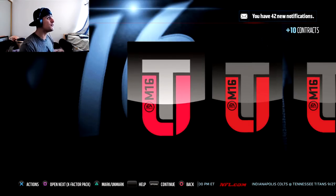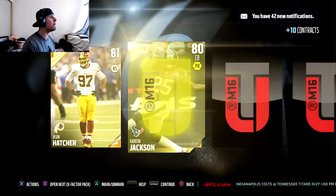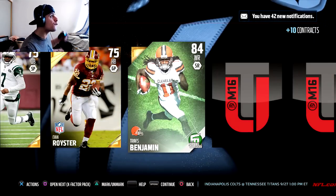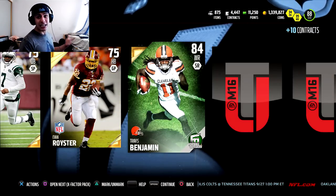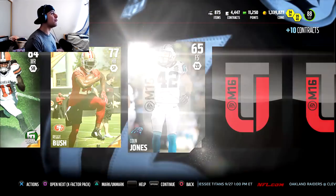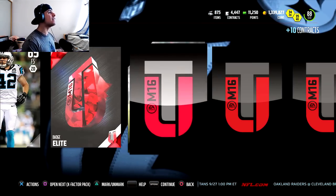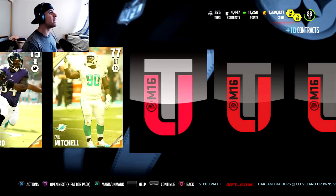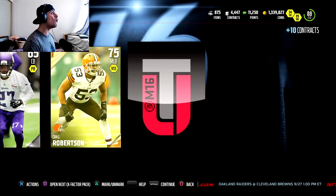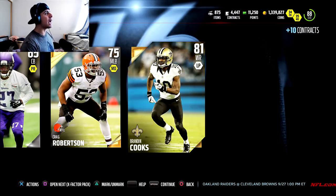Jumping into our third X-Factor pack, looking for Curtis Martin. So far we haven't been so lucky. Looking for our first legend as we get a Travis Benjamin — we have the Cleveland Browns connection in two consecutive packs. And we get a Reggie, pushing another badge elite. These red flashes are already not getting me as excited as they used to. Looking for Curtis Martin — still nothing.